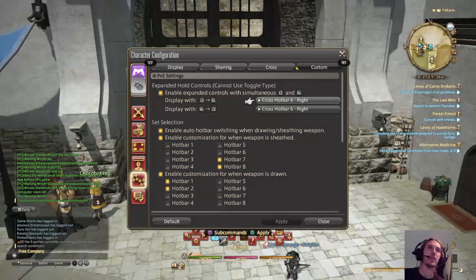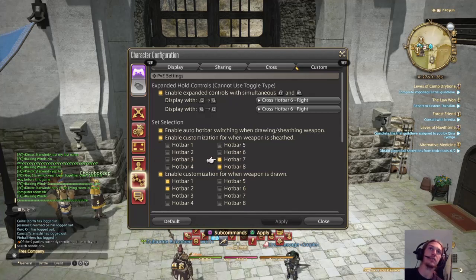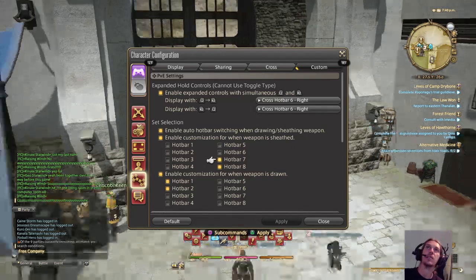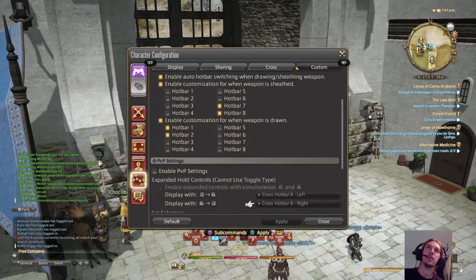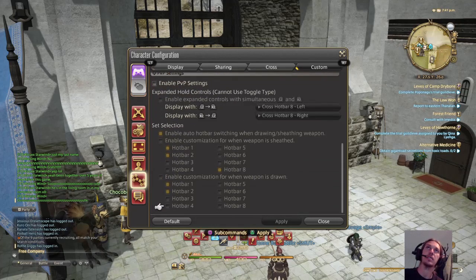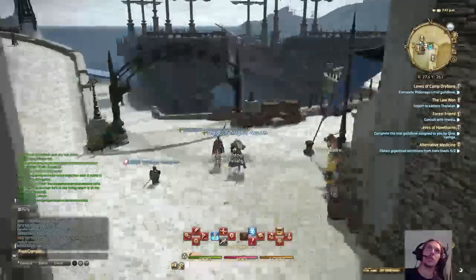That way I don't accidentally change stance mid-raid or use a big cooldown like an insta-cast raise on somebody who isn't dead. With the same combination you get eight additional skills, and I save those for cooldowns. Enable Auto Hotbar Switching when drawing or sheathing weapon — yes. When your weapon is sheathed, I just use seven or eight — your walking-around interaction bars.